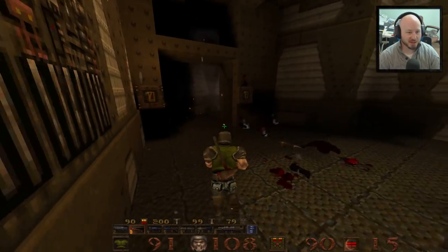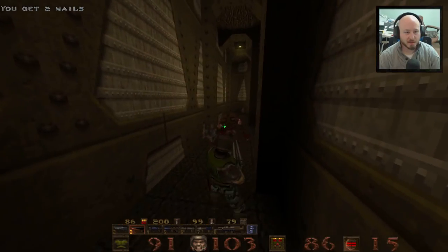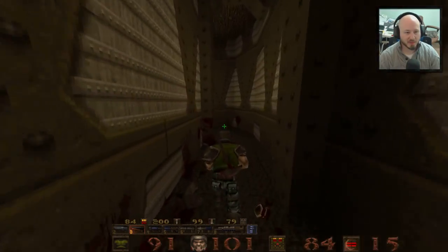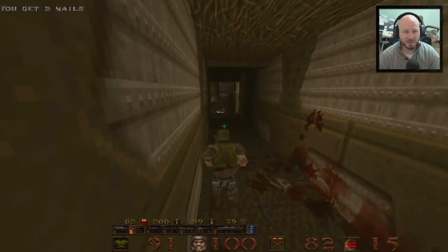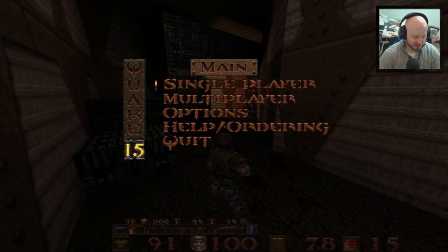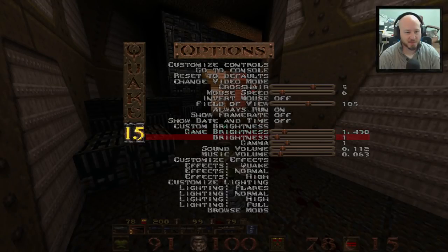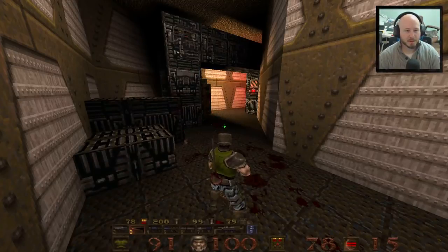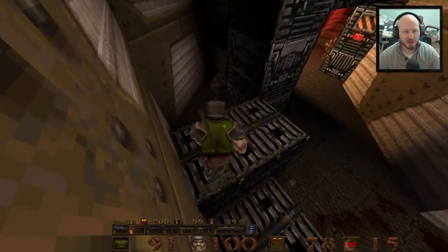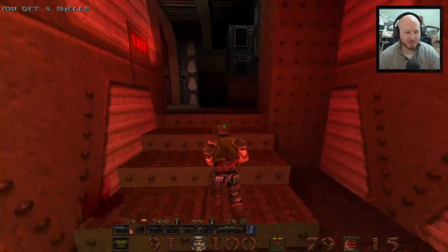Even though I have a crosshair, it is somewhat hard to aim in third-person mode if you're not used to it. You can see the effects and stuff at the level a little bit better in third-person mode though. One thing I'll note is that the game seems really dark. Let's find the brightness setting and turn it up a bit - I feel like it was so dark, and maybe that's the way it's supposed to be, but I want to see the game a little better and see the lighting.